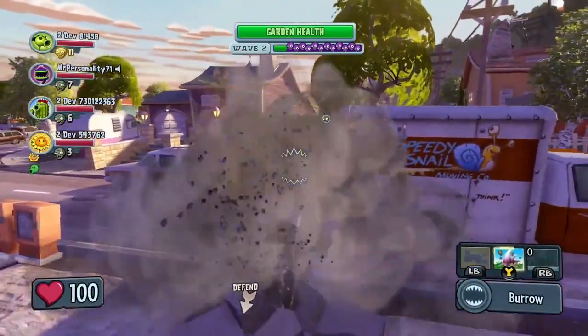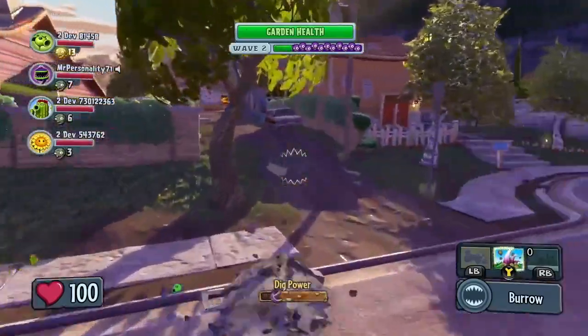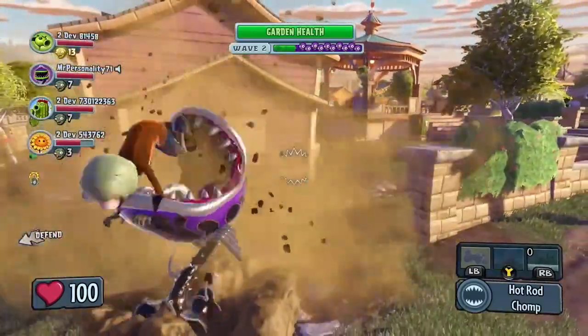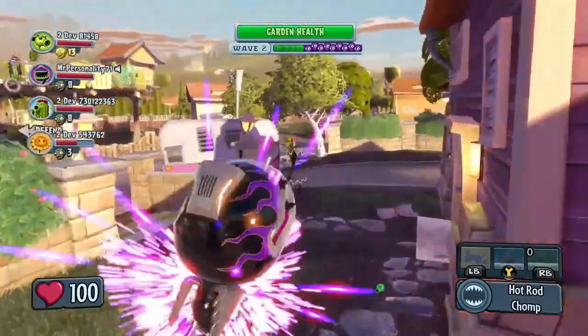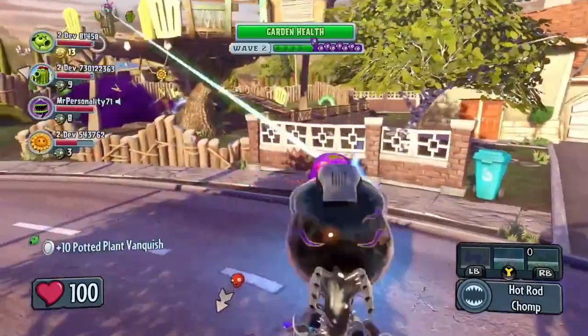Now let's take a closer look at the Hot Rod Chomper variant. The Hot Rod Chomper has less health than a standard Chomper but moves much more quickly by default. And for an added bonus, the Hot Rod Chomper gets a temporary speed boost every time he chomps his enemy.